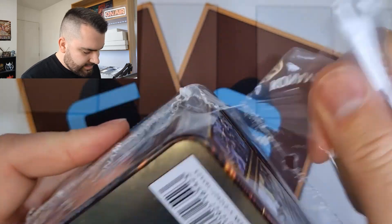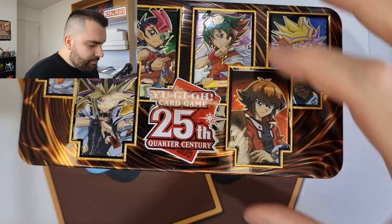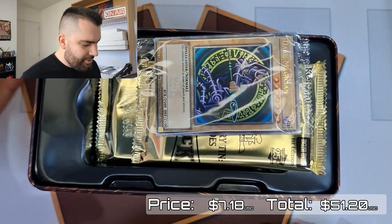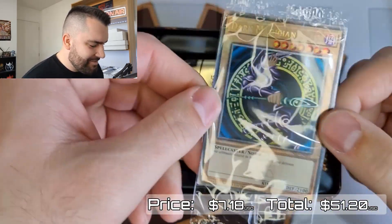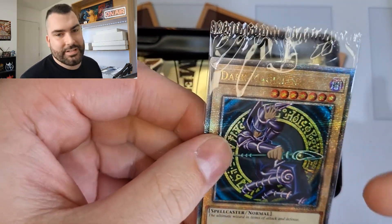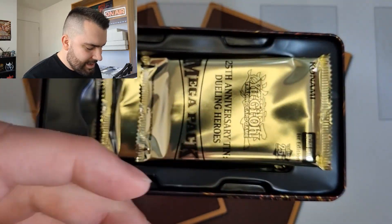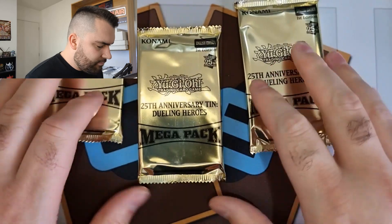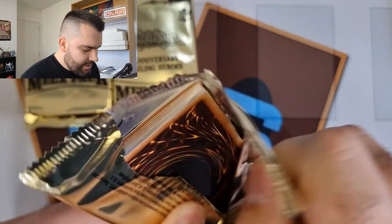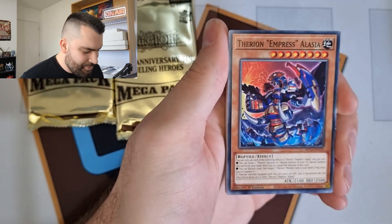No Thunder Dragons from that tin, which is kind of sad — I was looking to maybe bling out my Thunder Dragon deck a bit more. But we have one more tin to go — the last 2023 tin. Our promo this time is the absolute chad Dark Magician — the OG print, well it's the Starter Deck Yugi print, not the LOB print, but it's really nice still. Two out of three pretty good promos honestly.